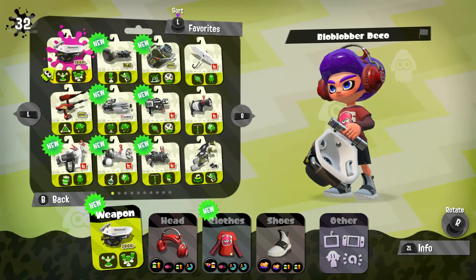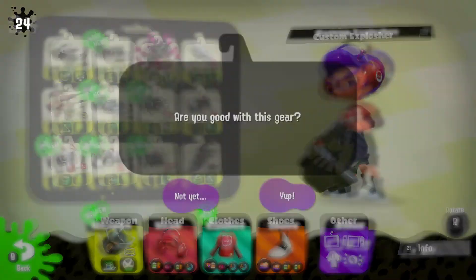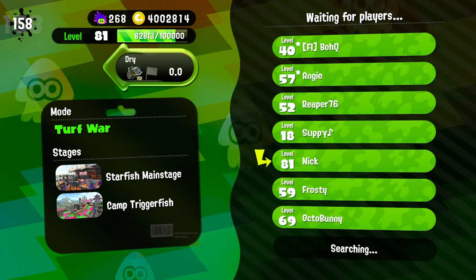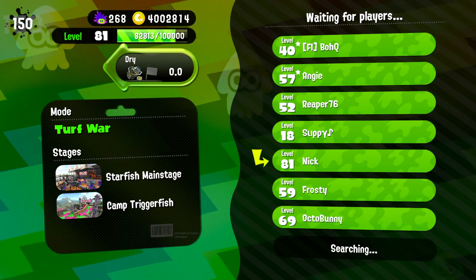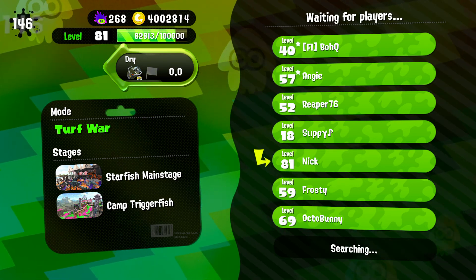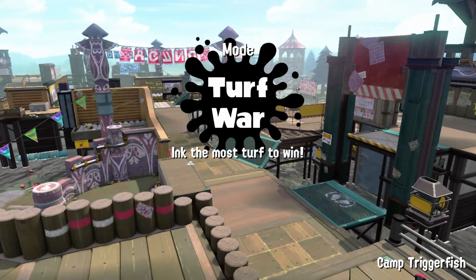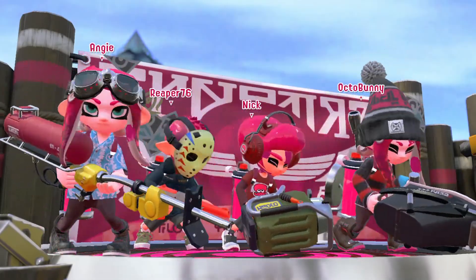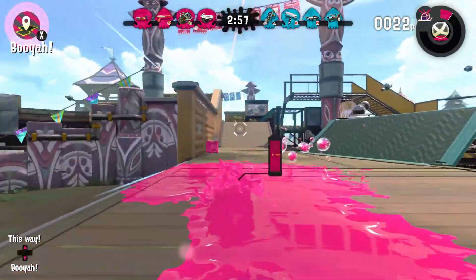I did pretty good — I think I got four kills and the most turfed ink being over a thousand, which is good. Let's go with the custom Explosher, which has the point sensor and Baller. I feel like this would be good for Splat Zones — it requires more kills than anything else. Maybe Tower Control too, since you can use the Baller on the tower and get a couple more steps, which could be the difference between overtime and not.